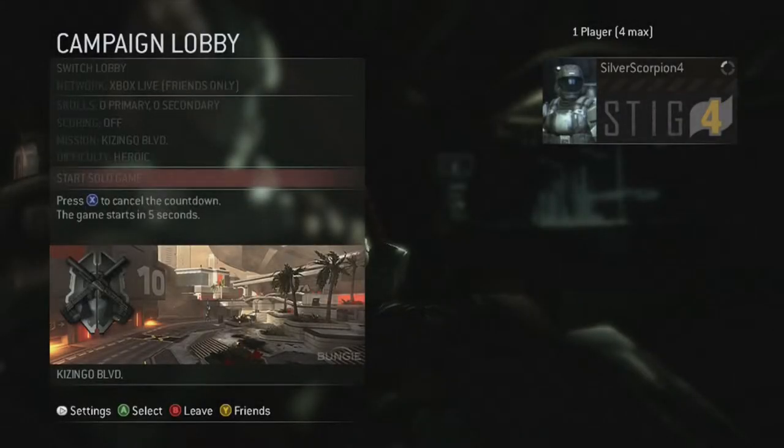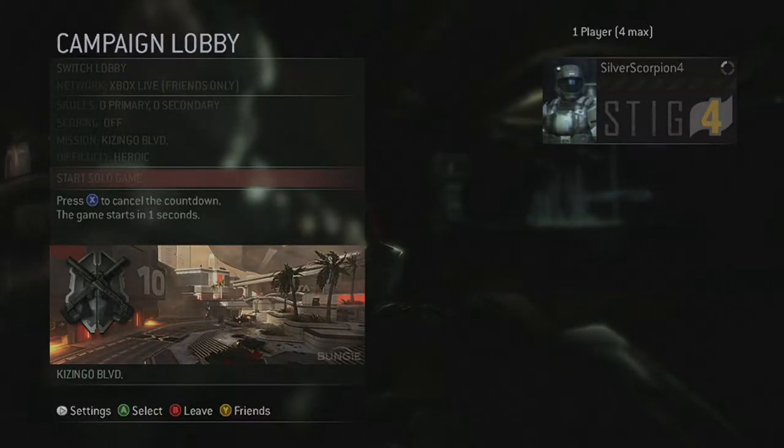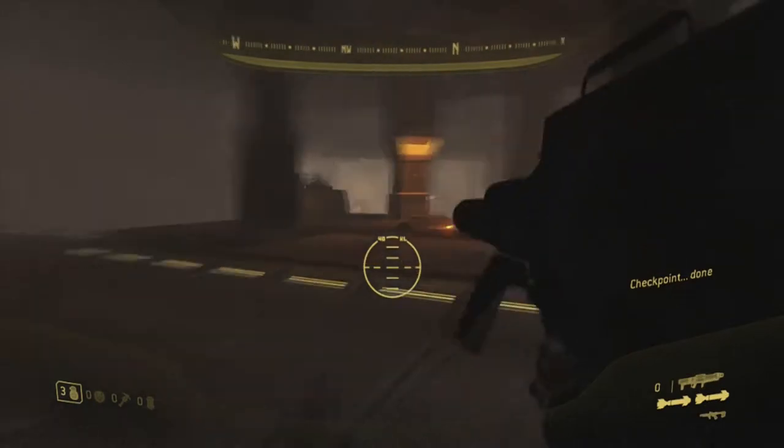Hey everybody, Silver here with another Halo 3 ODST achievement guide. This time we're doing Both Tubes, which is kill 10 enemies with a rocket launcher on Kizingo Boulevard.